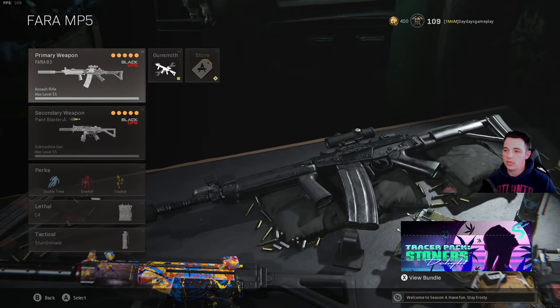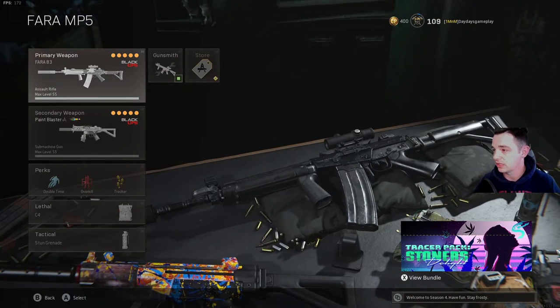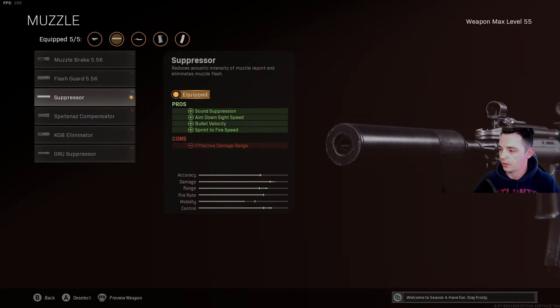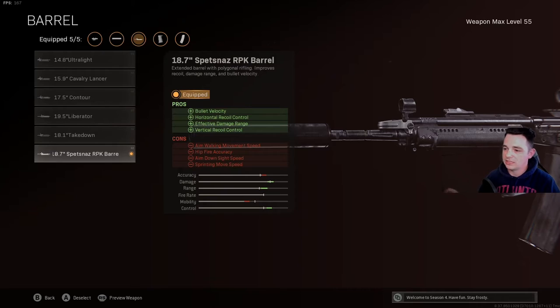Moving on to the FAR MP5 — this is what a lot of people in the competitive scene are using. This one is fully leveled up, so everything you see here is what I would absolutely run. I don't run the Growl suppressor — too many negatives. With the regular suppressor I lose some damage, but I make it up with the 18.7 inch Spetsnaz RPK barrel. That does take away some hip fire accuracy and aim walking speed, but when I'm in close quarters I have my secondary out.